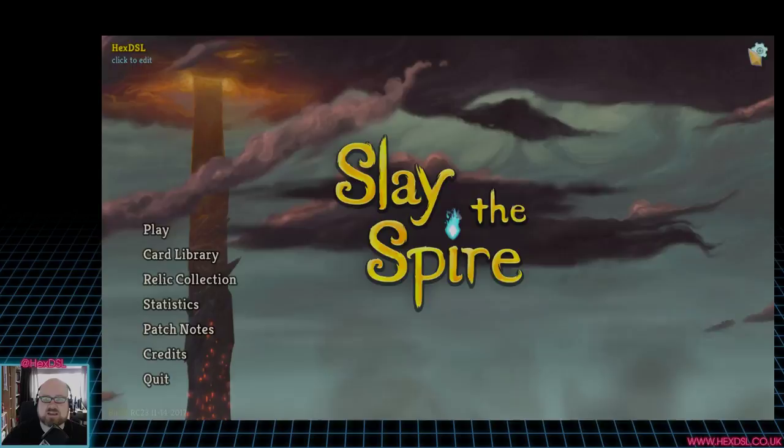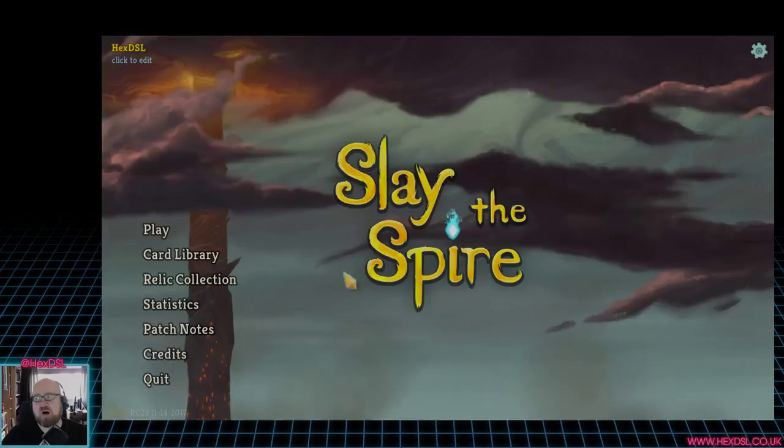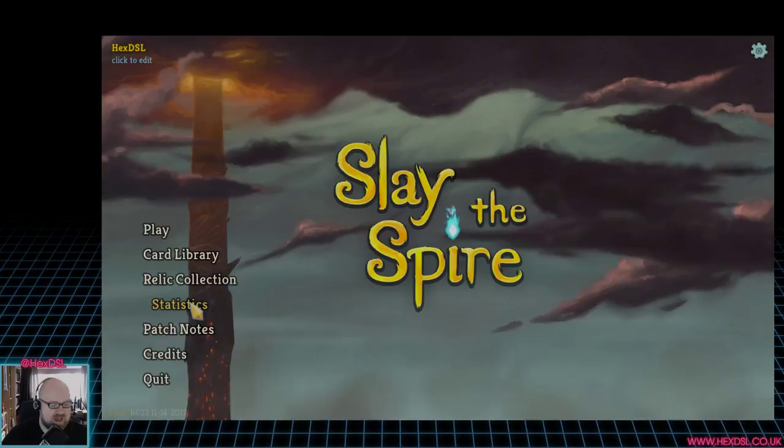A lot of games recently make you hit the cog and go into options just to exit — that seems to be a thing in a lot of indie games. So having the exit button right there on the main menu is great. We've got play, statistics, and lots of other stuff here.